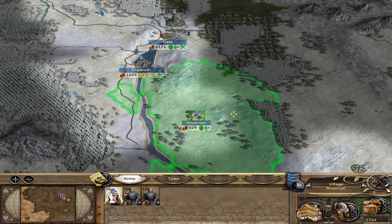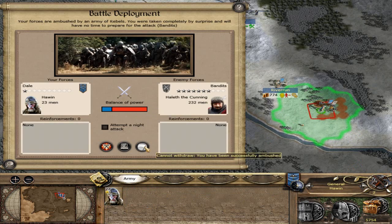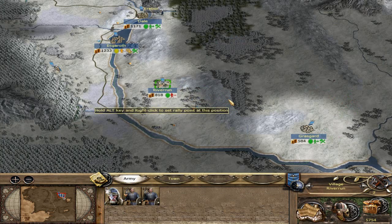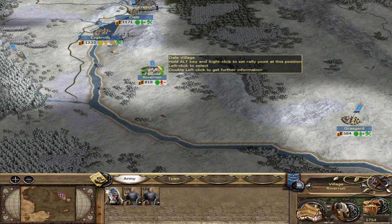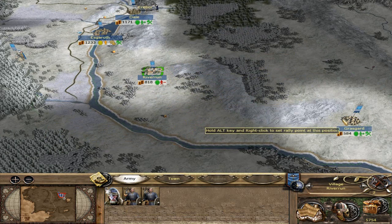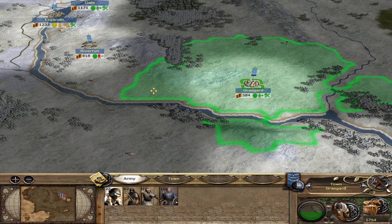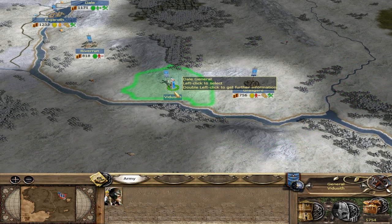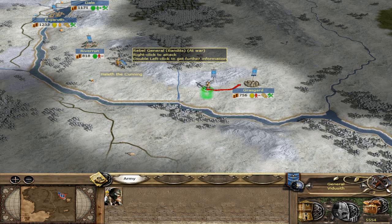Some little watchtowers - we're going to start getting everything so we can see it. Wait - no - let's withdraw. Cannot withdraw - we have been ambushed! Goddamn bandits. Auto resolve. Did we get away? Okay, that's good. Let's not leave Riverrun because you'll die. Grasgard, do not go near the woods. You come plant this watchtower. Now we can see these bandits.